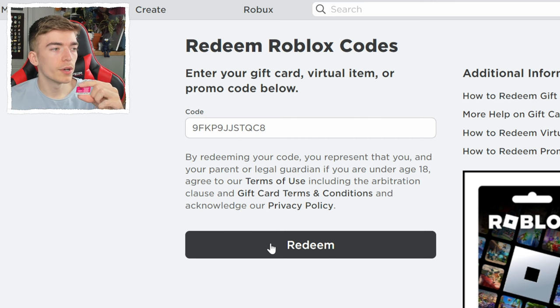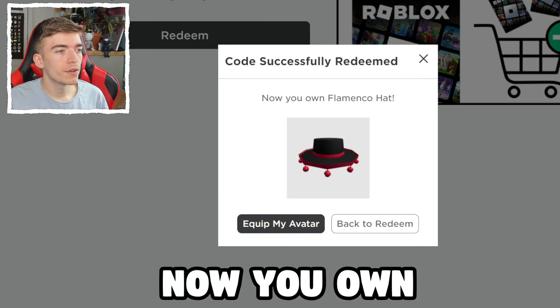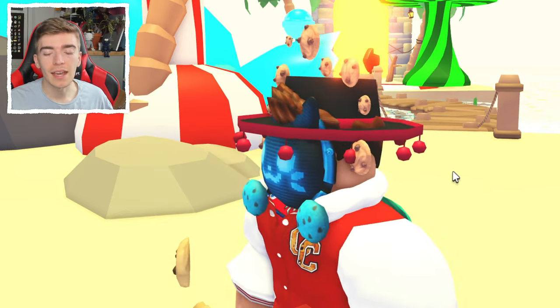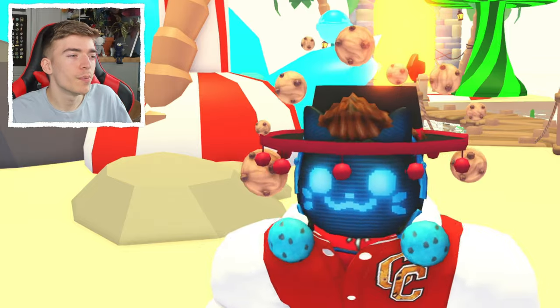This is the code from the first toy. We're going to press redeem and see what actually happens. Code successfully redeemed — now you own the flamenco hat. Does this actually do anything bonus in Adopt Me? There we go — this is the hat inside of the game. This hat actually works on any Roblox game, which is pretty cool. It's not actually too bad of a hat.